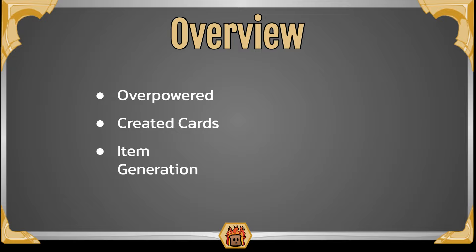Next up we have Item Generation. From your star powers you're able to put rare and epic items onto all of your created cards for free, which further increases your powers but also increases the randomness because you don't know what item you're going to be generating every single game.